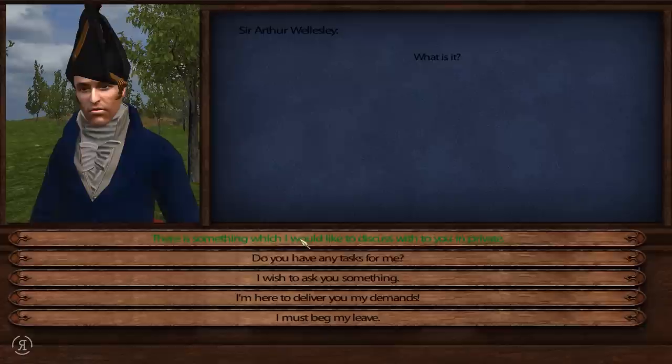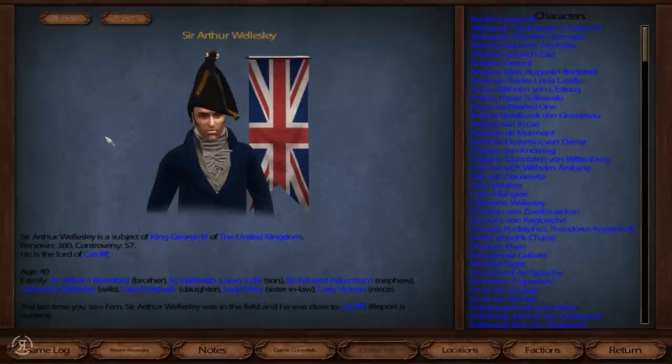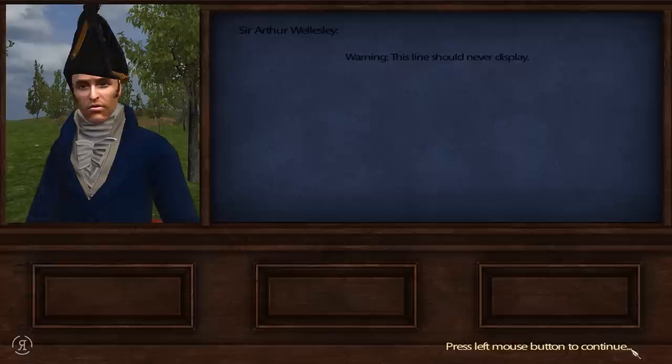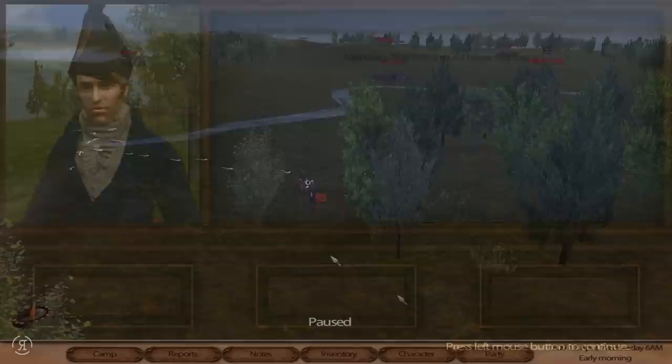Okay - 'Your fame runs before you, yes it does.' I do not know - 'I'm here to deliver my demands, or do you have any tasks for me?' Warning: this line should never display. That's quite a problem. Disclaimer: this is still in alpha, so if you click 'do you have a task for me' there can be some problems with it. I will be right back.